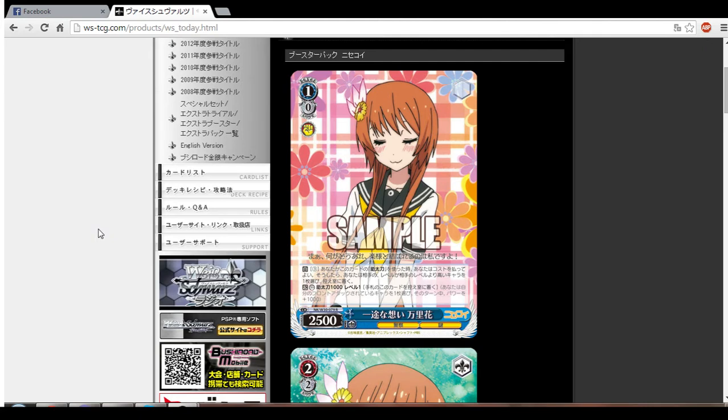Basically when you use this 1-0 counter — which is the second effect — if you use it and they have a level three character on the field at level two, you can pay three cost and send that level three card to the waiting room, because it's not supposed to be there. So basically this kills off some cards you really don't want on the field. For example, if your opponent has a level two character at level one, you can kill it off, because level two at level one is very annoying, especially in vivid red operation or similar decks. This counter is really, really good for getting rid of some annoying cards.